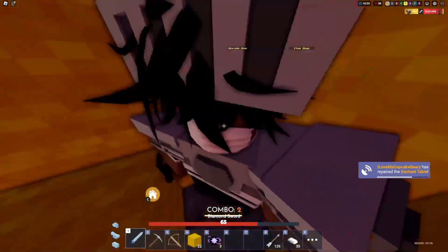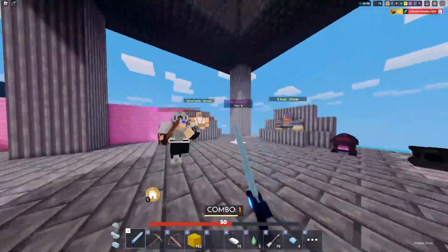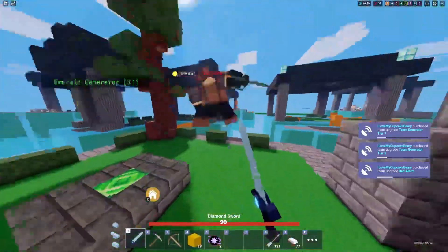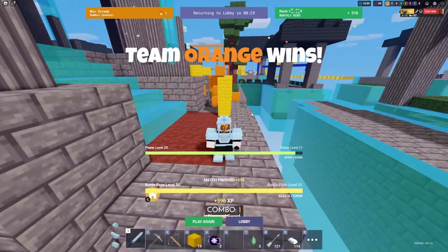Hannah's execute is really strong because you can execute people through blocks if they're hiding while low HP. There is one downside though — because her kit ability is so strong, her default HP is reduced down to 90. With this new knowledge of Hannah, you will surely be unstoppable in any game that you play her in.